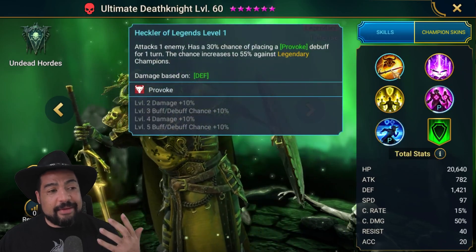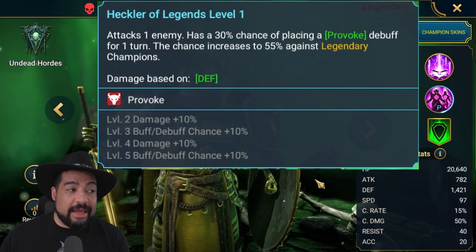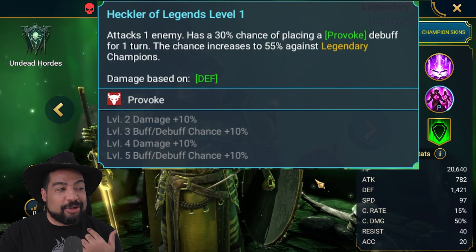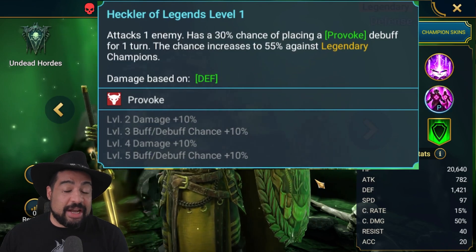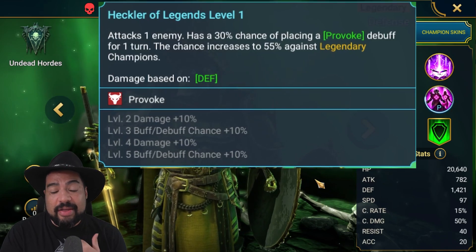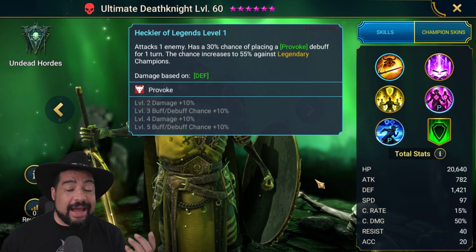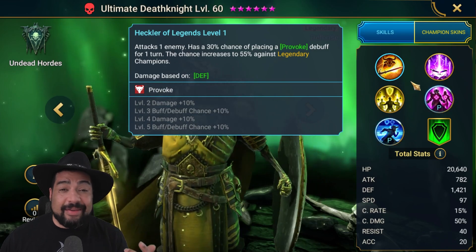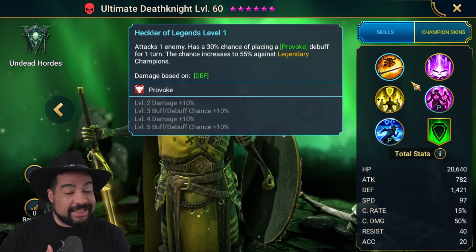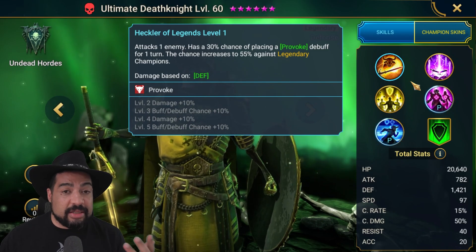Looking at his kit, his A1 has a provoke with a 30% chance to land it — 50% when booked — and it's going to have an extra 25% chance to land against legendary champions, which is a unique mechanic. So against legendary champions he's going to have a 75% chance of landing that provoke on his A1. It is a single hit attack, but any kind of utility on the A1 is really nice. You can see this being good against dungeon waves, campaign, and even in arena — this could be really helpful as well.